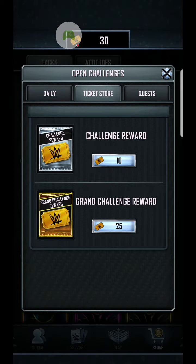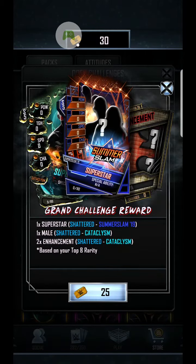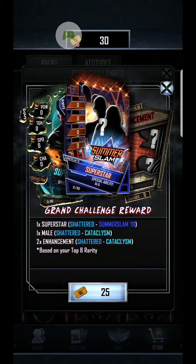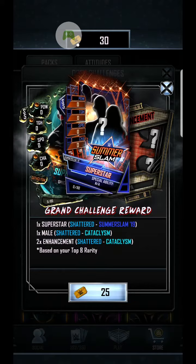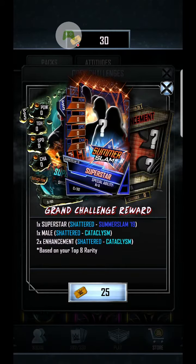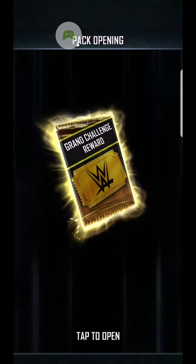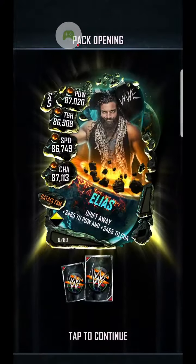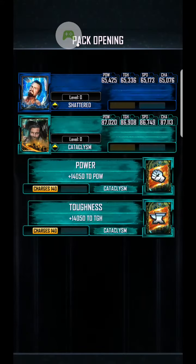A couple more things from the ticket store - we've got a Grand Challenge reward pack to open. Another one: Shattered to Summer Slam 19, Shattered to Cataclysm, two enhancements, Shattered to Cataclysm. The only things that can really improve my deck now are female cards, or any males hopefully as singles to add to the catalogue - or I'd love a Bray Wyatt Pro. So let's jump into this - three, two, one, boom. We haven't got anything great unfortunately: Buddy Murphy Shattered, Alias, Cataclysm Power and Toughness.